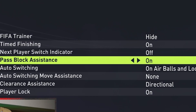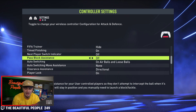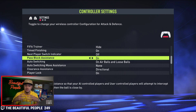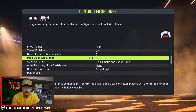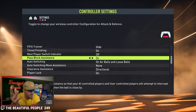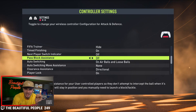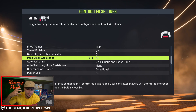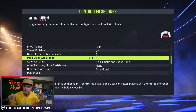Pass block assistance — I like to be very transparent. I haven't decided if I prefer this on or off. It deals with interceptions and some of the animations, or lack thereof, and there are benefits in both circumstances. An automatic attempt can be beneficial, especially considering the AI is often overpowered. But at the same time, what if they make a misstep — lunging in when that's not what you were anticipating? So for now I'm leaving it on, but it is a setting I'm experimenting with.